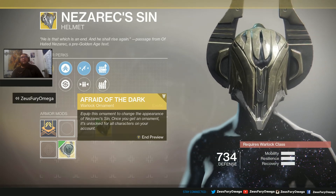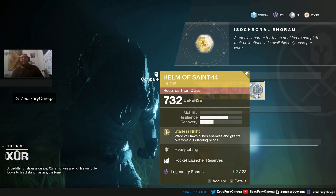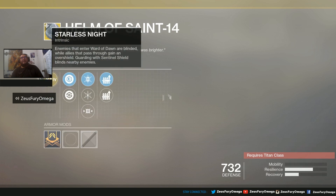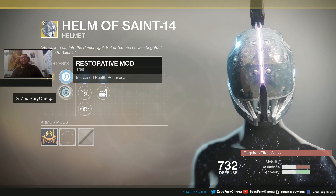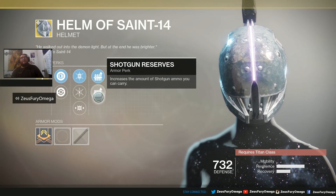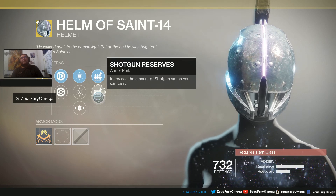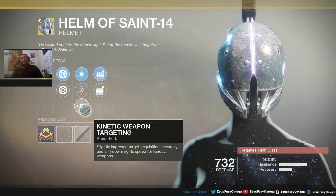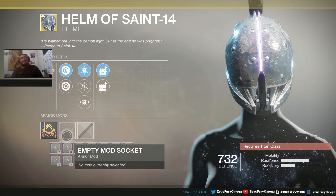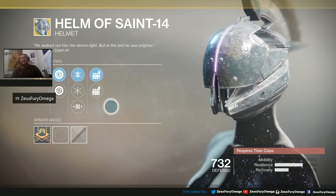Last but not least — favorite helmet for the Titans, Helm 814, the Starless Knight ornament. We got Plasteel Reinforcement, Restorative Mod, Heavy Lifting, Hands-On, Kinetic Weapon Targeting, Rocket Launcher Reserves, Shotgun Reserves. Pair that up with the IKELOS shotgun and you'd be pretty much set. I think it also counts as kinetic. They don't have armor ornaments for this one yet — I thought they did.